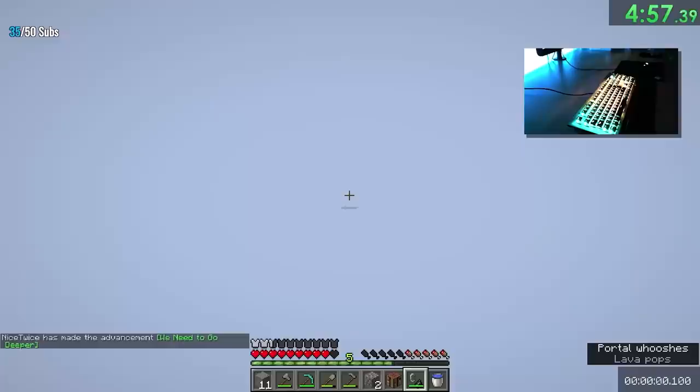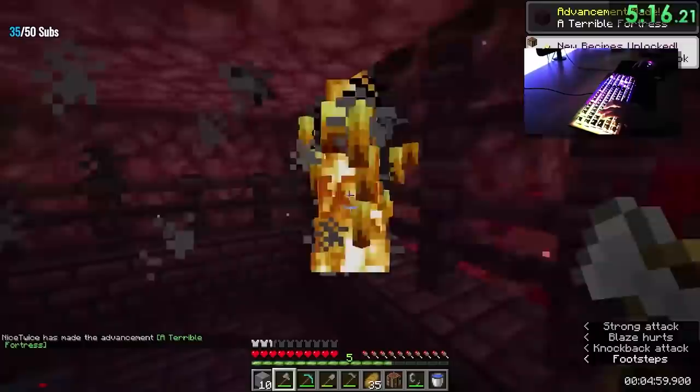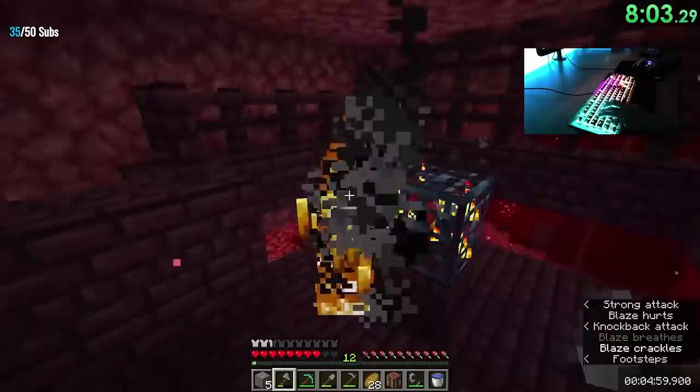But this was no ordinary part of the fortress — one of the blaze spawners was right there, which saved all the time it usually takes to navigate a fortress. Blazes have a 50% chance to drop blaze rods when killed, but unfortunately the RNG gods were not on his side, because it took him around 3 minutes to get 6 rods.